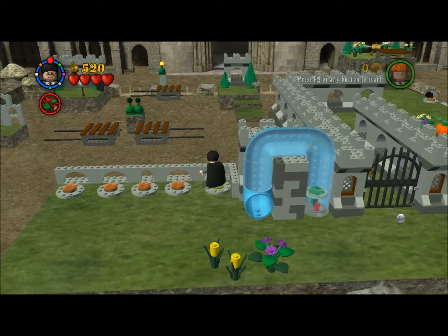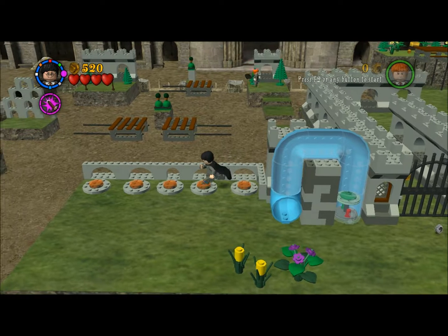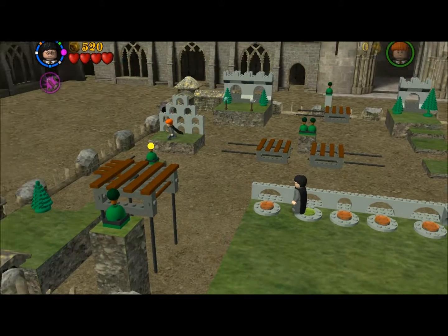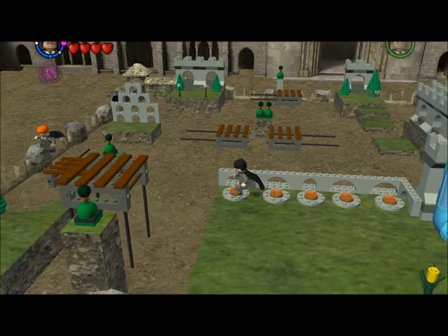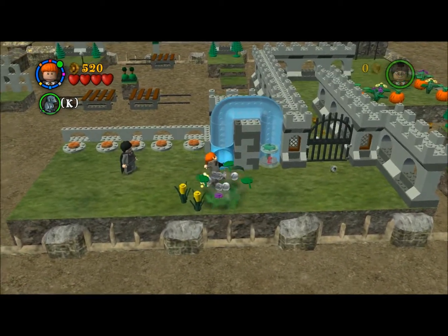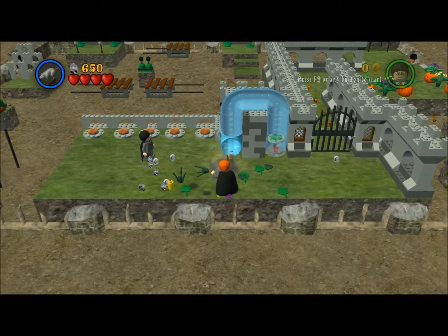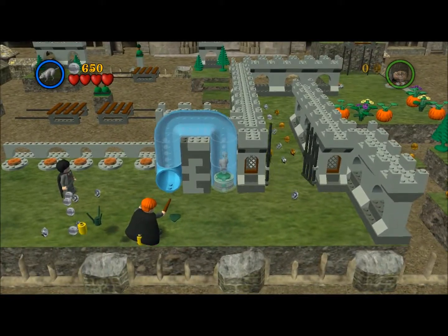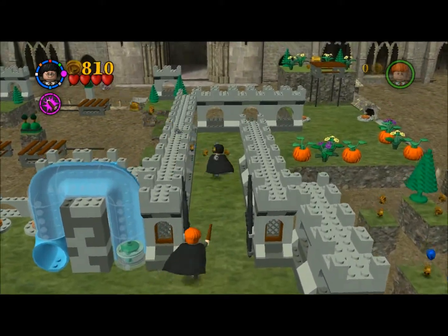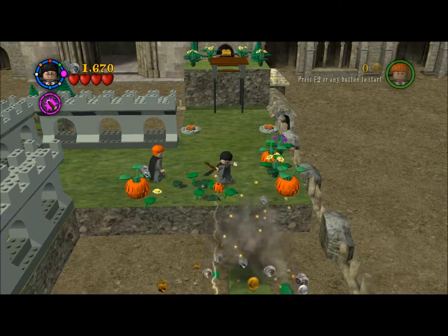Let's go and get our gold brick — that's level complete! When you beat the bonus level, the goblin will pull out the gold brick, so that'll let you know you've beaten it. Now you can replay the bonus level or select 'become a builder' — we're not gonna worry about becoming a builder. That basically shows how you can build your own custom level based on the Gringotts bonus level.